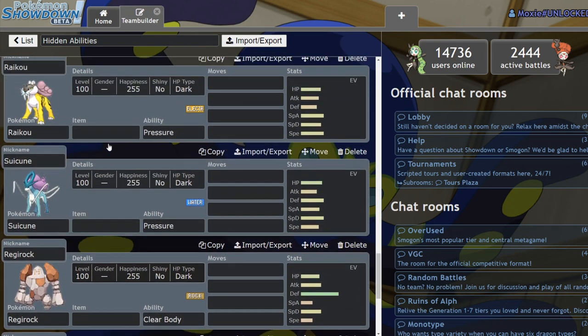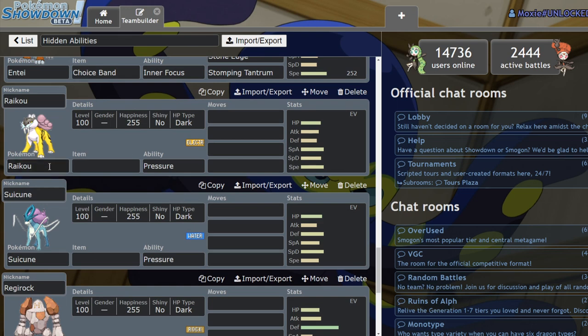Next we have Suicune and Raikou — they just can't be Intimidated or made to flinch with Inner Focus. I don't think that matters too much for either of them since they're Special Attackers, and being Intimidated isn't as impactful for them.